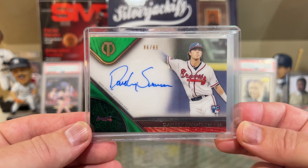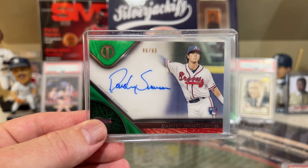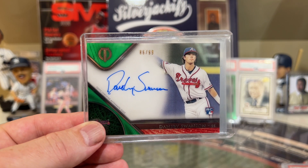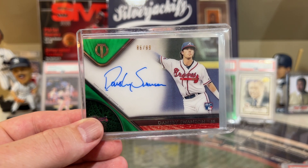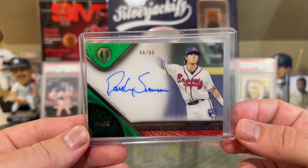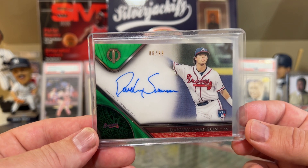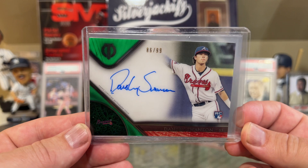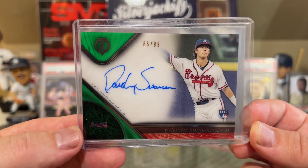Next up was kind of surprising to see — Dansby Swanson has moved ahead of Wander Franco in terms of wins above replacement. He has 4 home runs, 19 RBIs, 4 stolen bases, 132 plate appearances, and he's only batting .229. So that's kind of crazy — a guy batting .229 is ahead of Wander Franco according to Fangraphs. He might be having a great defensive year, which would reason why he's got a higher WAR. It's kind of a cool card though — Dansby Swanson, Topps Tribute, number 2 of 99.